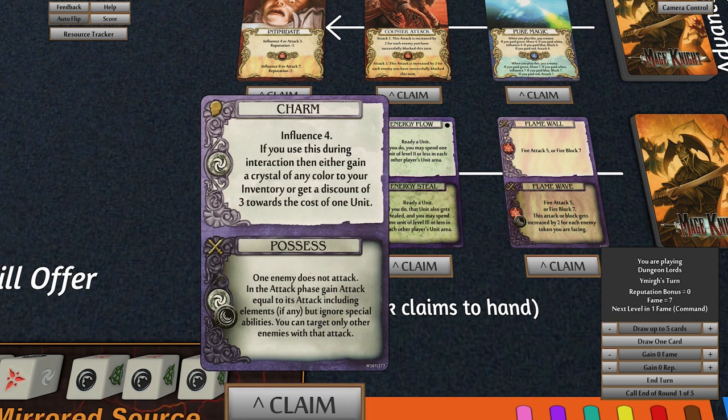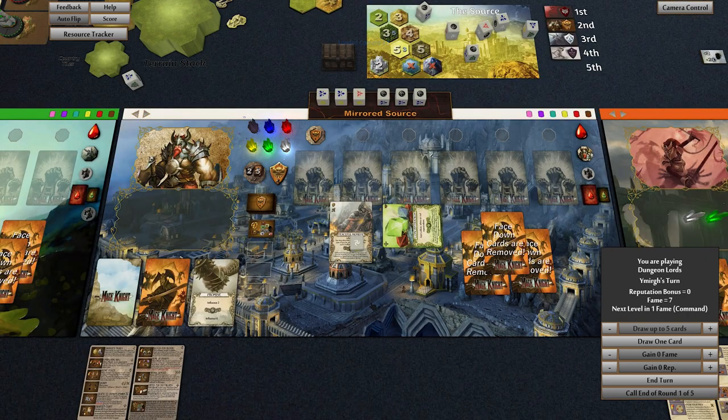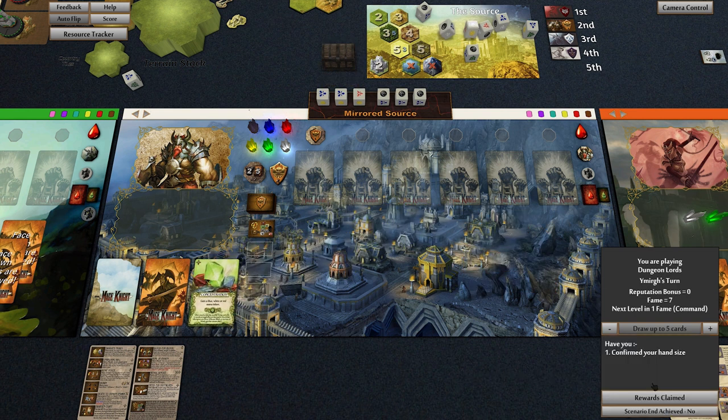I'm going to take charm. We get crystals if we buy stuff, and more importantly we are able to stop dungeons attacking — dungeons usually only have one attacker, so you basically cancel their attack phase. And it combos with our influence heal. Bammo — that's that. End that turn and claim rewards — no greens still.